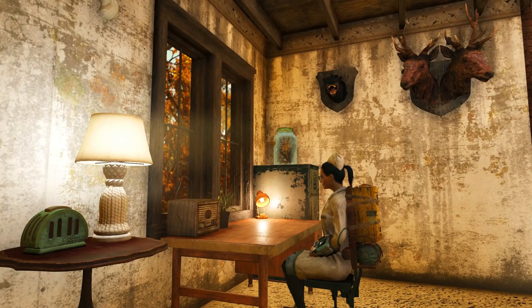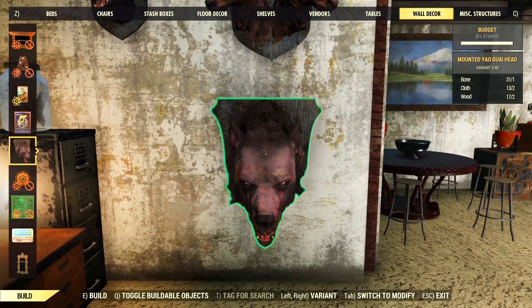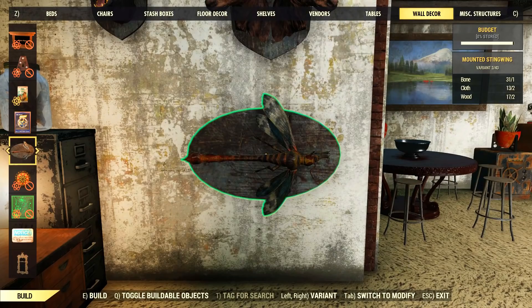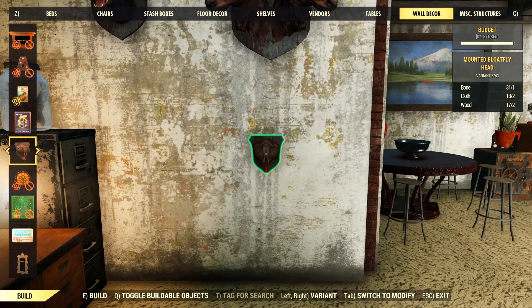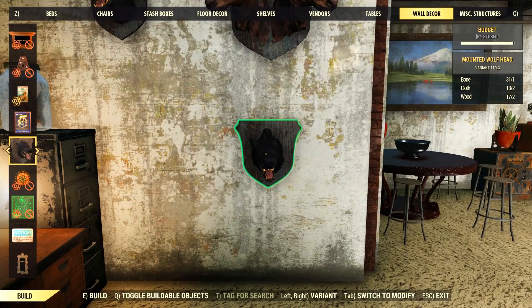Keep in mind that when you go into build mode in your camp you will see over 40 types of heads, but most of them are not in game or accessible to players right now. You can see them, but only 11 are in the game — as in you can actually get them and build them right now. So without any further delay, let's get started!